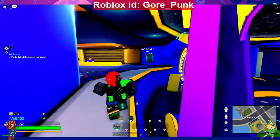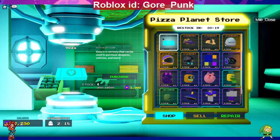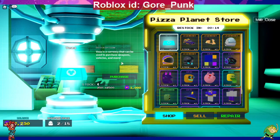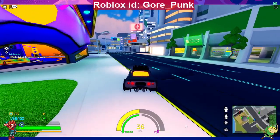Now let's go check out this prize vendor. Visa is a currency that can be used to purchase weapons, vehicles, and more. So it looks like 1,000 tokens will only give you 250 Visa, and 2,000 tokens will give you 500 Visa. The legendary pizza planet truck costs 500,000 Visa and seats four — pretty cool looking. You can rotate the preview while you're here.